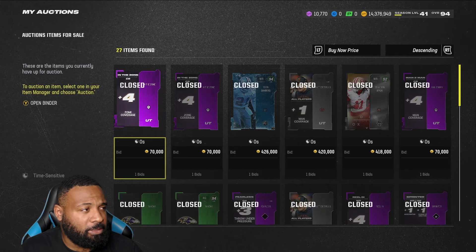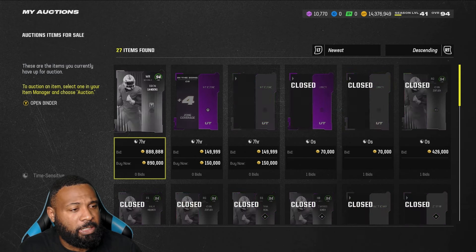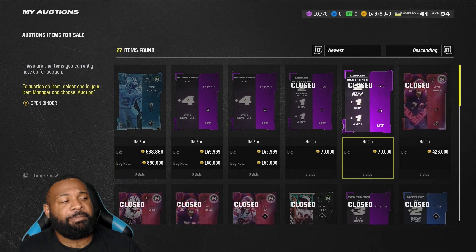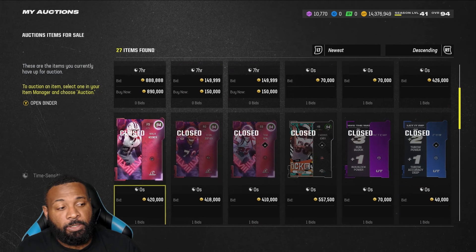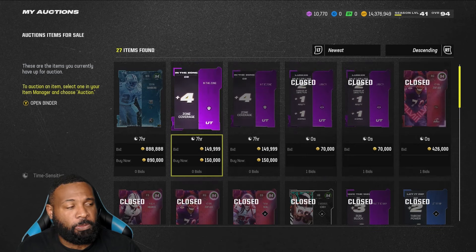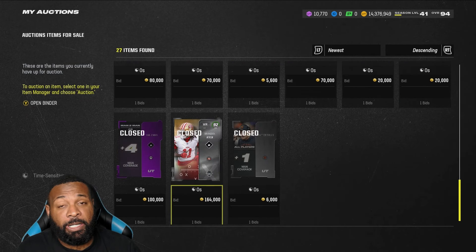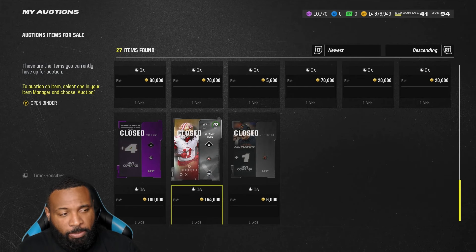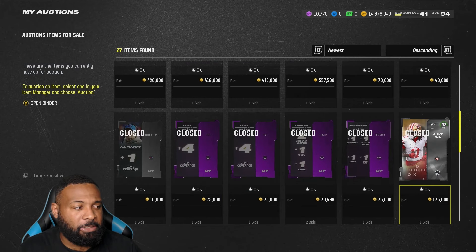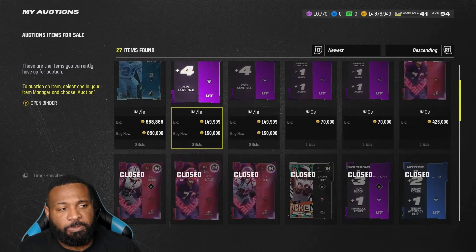If I go to newest and look at some of these playoff cards I've gotten rid of: Kevin Zeitler 420, Malik Hooker 420, Brian Neal 14, Kevin Zeitler 418. I also sold a couple of Brandon Ayuks that I sniped, which I'll talk about in a second — sniped these 92s and sold them for 175 and 164 respectively.